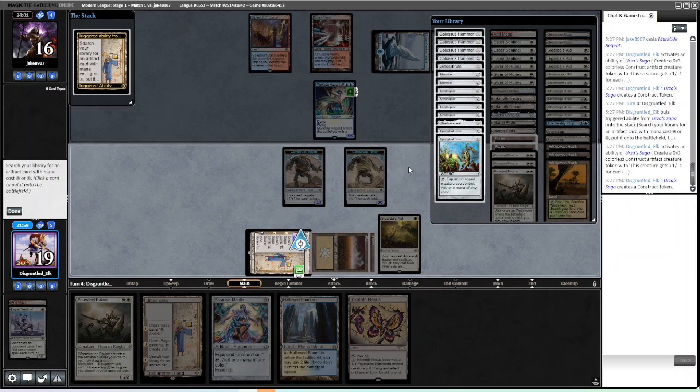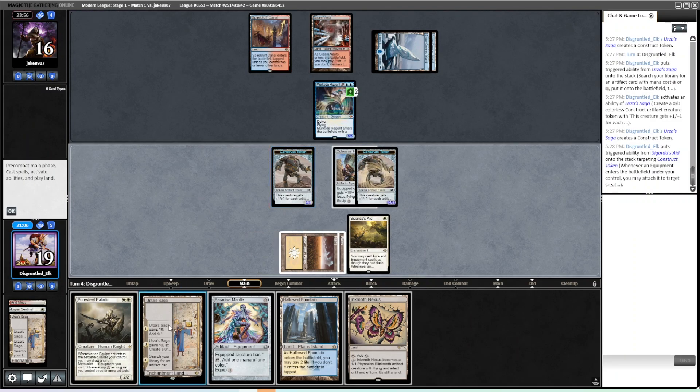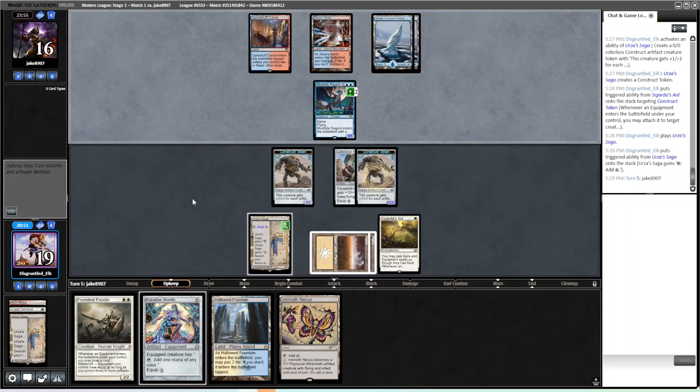We can get a Hammer, a Drum, or a Shadowspear — those are the options. I think we're getting a Hammer and putting it on the Construct, because if we get a Hammer and put it on the Construct, we can flash in Paradise Mantle, put it on the Construct for free, then tap Hallowed Fountain to play Paladin and move the Hammer. It's only a 5/5 so we have time — we don't have to jam anything. I think we just play out another Saga and pass the turn.